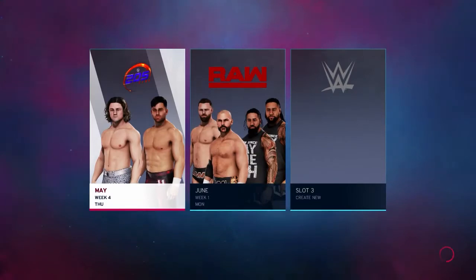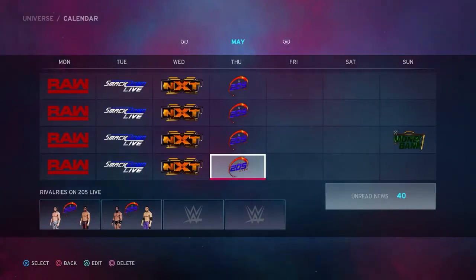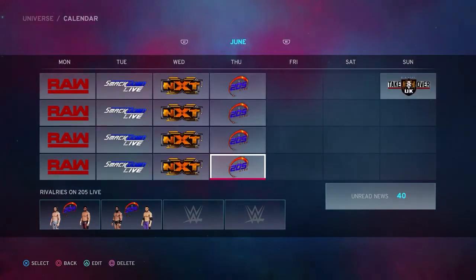From the main menu, select Universe, followed by either New, Continue, or Load All, depending on whether you've started Universe mode or not. Once you reach the Universe main menu, select Calendar and press R1 or RB to advance one month in the calendar.